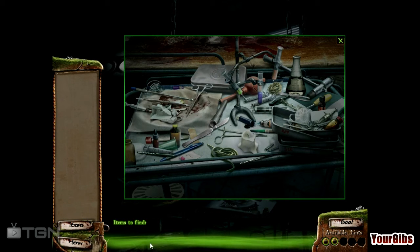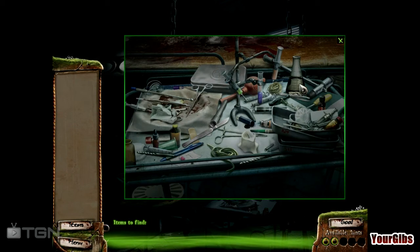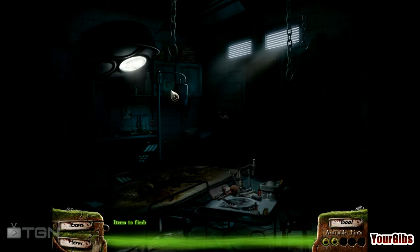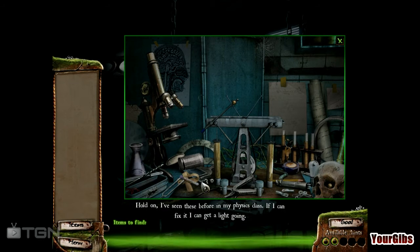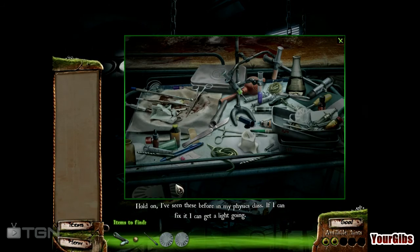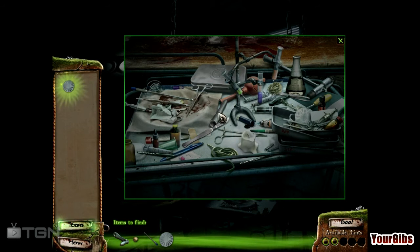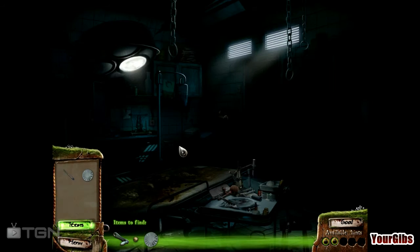Let's see, how am I gonna light this? Do I have matches? No, I'm thinking of Lucius — I just finished playing Lucius, and he's a little devil that has matches. Items to find — what items do I have to find? Hold on, I've seen this before in physics class. So what do I need? We need a bunch of parts — I just saw one of those back here. We need a handle.